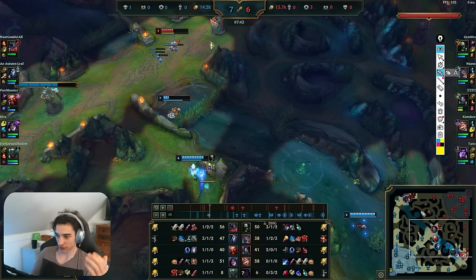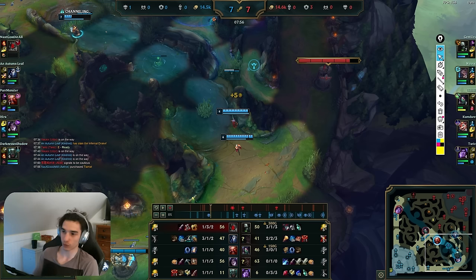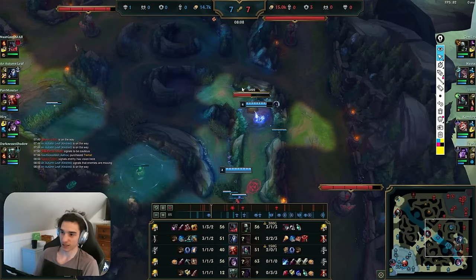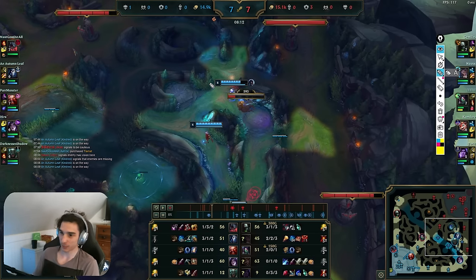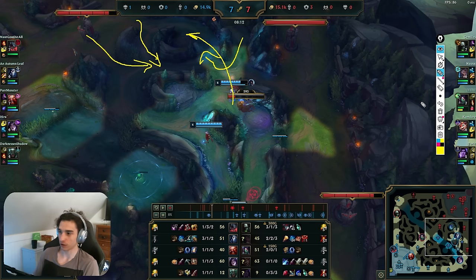The most effective way to punish the enemy jungler is to take their camps. I see him top, judge that based on his CS and the game time his bot-side camps are likely up, and I run in to contest them — pinging my Pyke the whole time because my team needs to know I'm making an aggressive play. If things go badly they need to be able to follow up, so it's important to communicate before I'm in danger. I take his blue, then his Gromp, but I stay in this area rather than extending to wolves, where I'd be in the most danger since wolves can be approached from many angles.